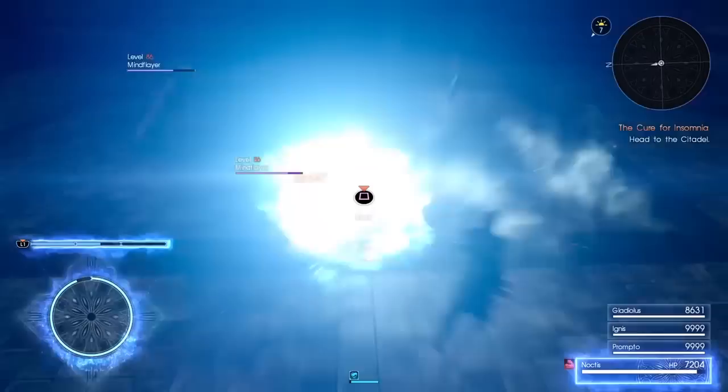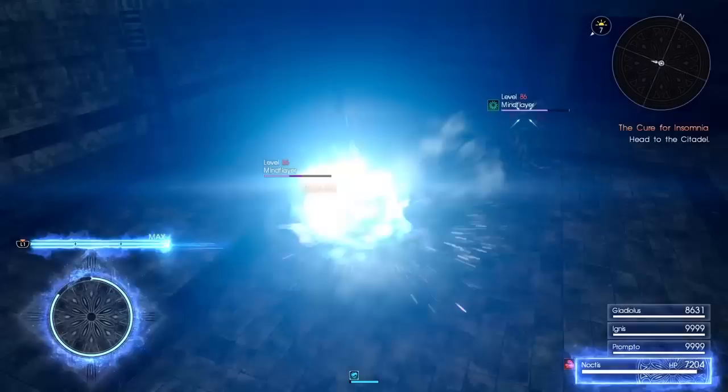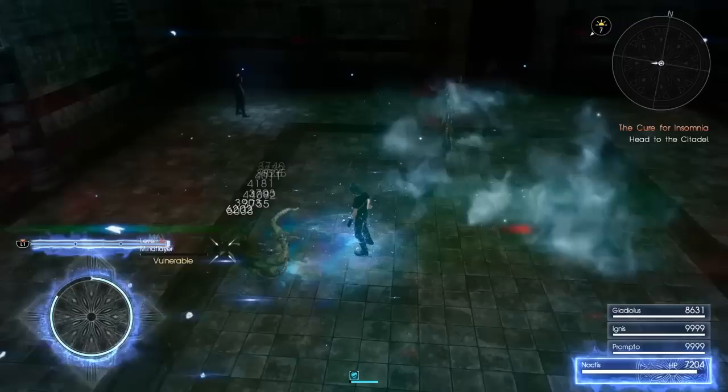The one truly interesting part about the defense side of things is the counterattack you get when you dodge at the last second — aka blink. This counterattack has two parts. First, there's a magic blast that deals holy damage and scales with magic. After this, the Royal Arms spin around Noctis doing physical attacks.